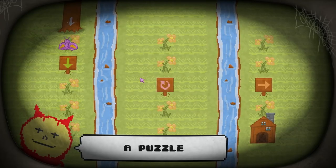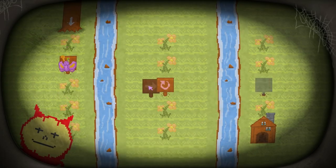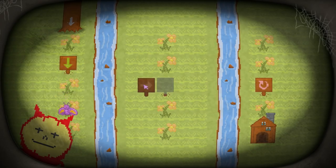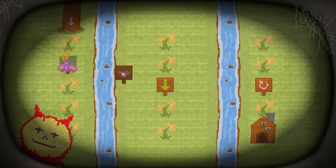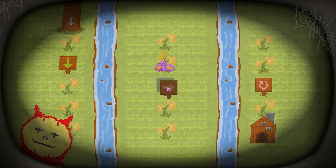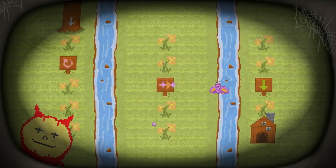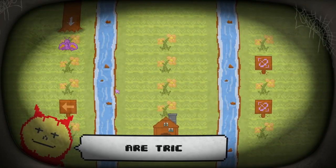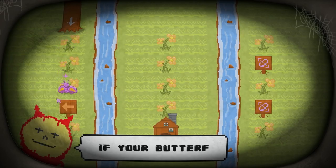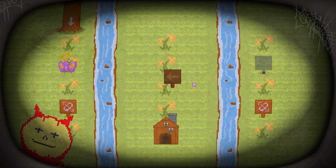We've got ourselves a puzzle. The goal is to get this butterfly over to its home. Alright, so this is just the same system as before. Let's do it this way. Let's just do this in one step here instead of multiples. There we go. Those purple signs are tricky - if your butterfly reaches one, it'll fly to the other. Yes, I know. Ain't my first rodeo there, kiddo. Mr. Lovey.